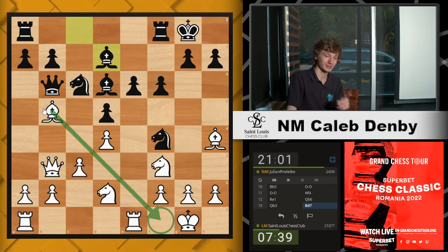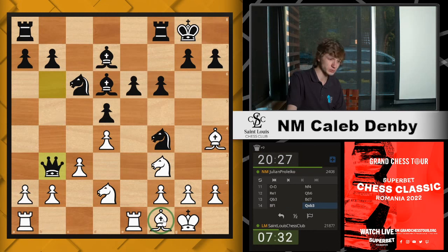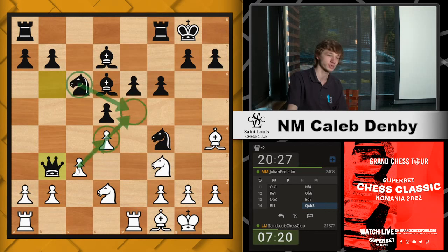If we just retreat, I think Black can and will take our b-pawn this time. So we'll go queen b3. Now we mentioned the knight a5 idea and a6. If just a6 first, I think we can just retreat our bishop. If the queens get traded, we're not so unhappy. Julian goes bishop d7. So this move passes the buck back to us again — we can kind of do anything we want. We found a nice square for our rook, we activated our queen. What's left on our to-do list in the early middle game?